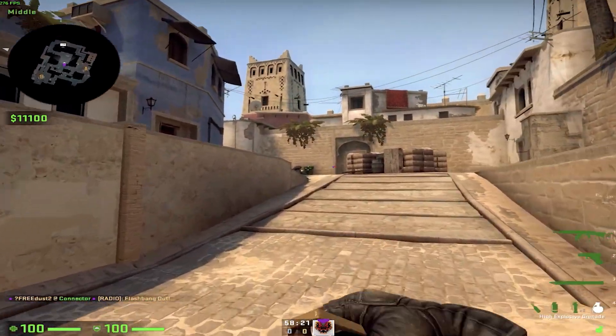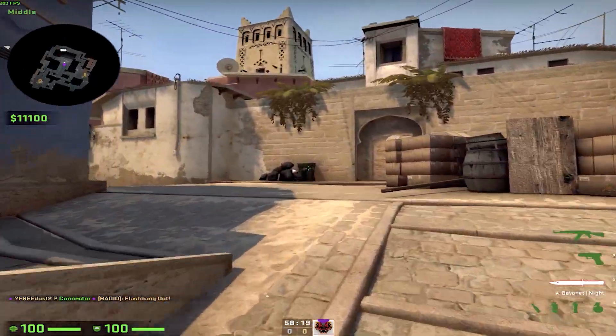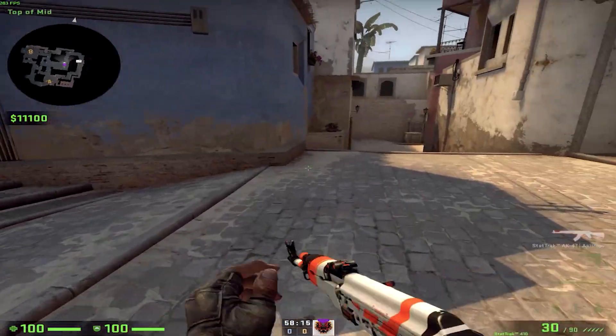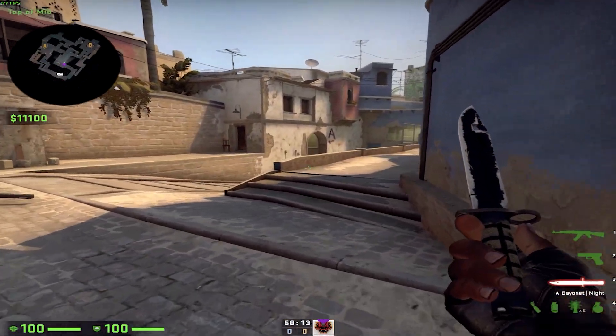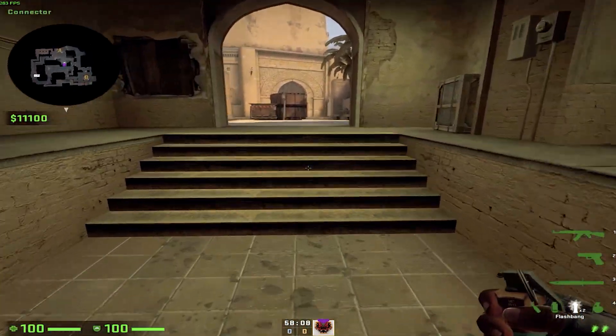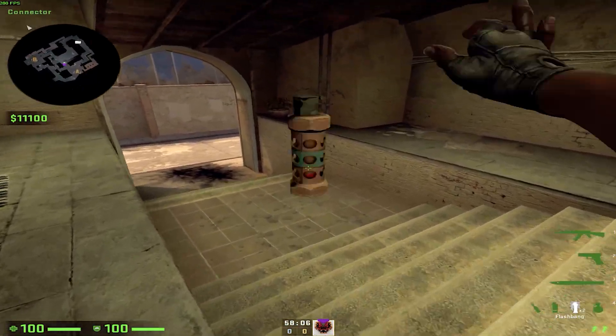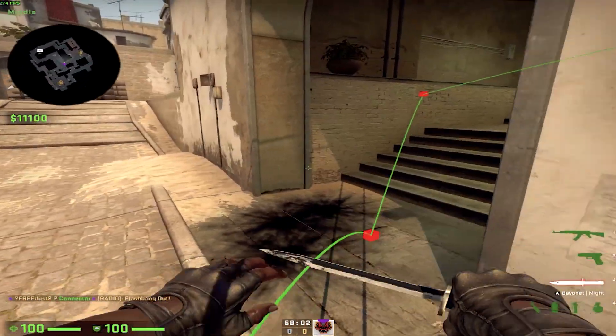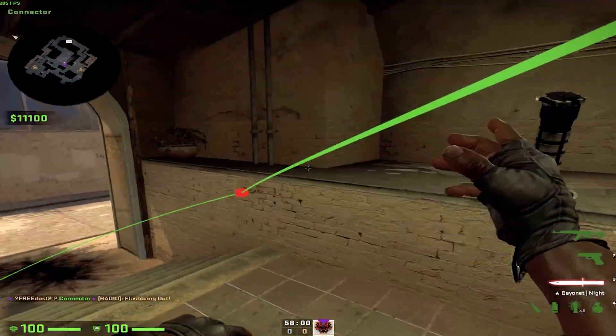If you know that somebody is playing from that truss can and in front, players over there will not be flashed because they will not see the flash. So you can throw a pretty simple flash like this that will land over here, so you will not be blinded and you can pick very easily.